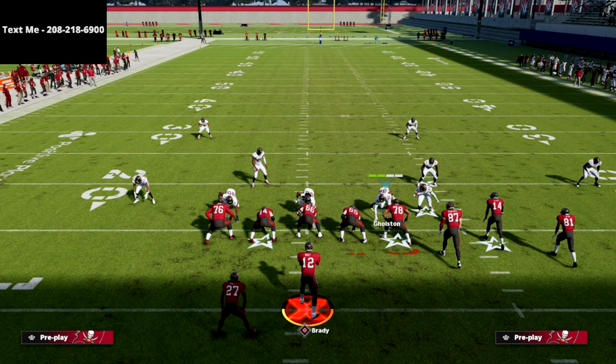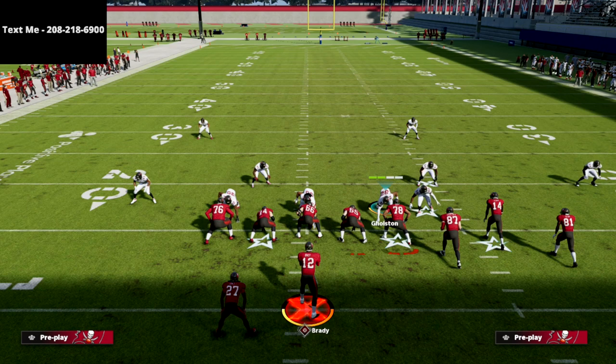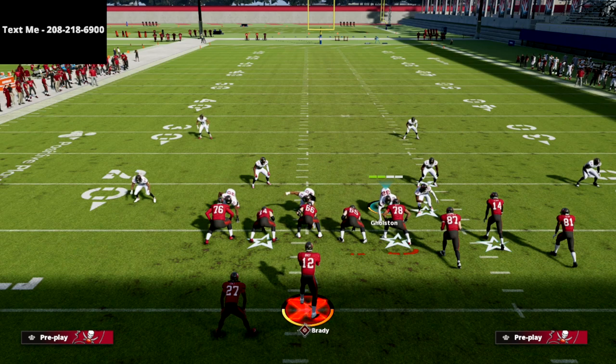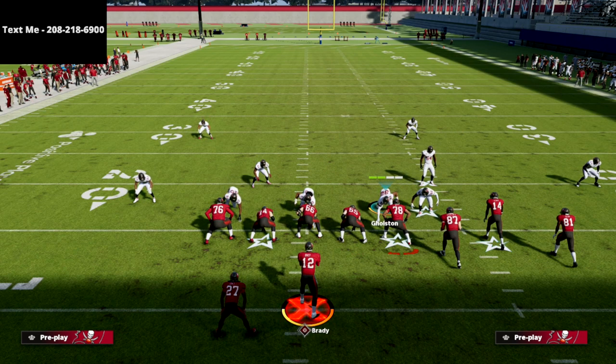Cover two did get patched and improved, but you're still going to be able to absolutely bomb it if you're using the Seattle Seahawks playbook. All of our cover two beaters still work exactly as presented in the guide. I'd encourage you to pick that up if you want an offense that will allow you to put up consistent points and basically never get stopped if you make the right read.